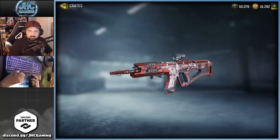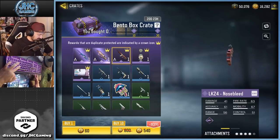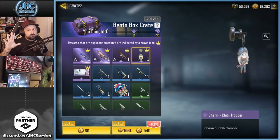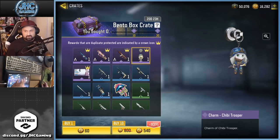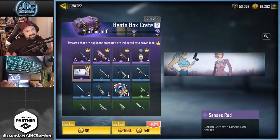I'm not going to open four or five hundred crates today, but I'm going for the two guaranteed epics. You know how the odds work — most likely you're going to get the charm and the calling card. But for the first time ever, I'm okay with that because the charm is actually super cute.